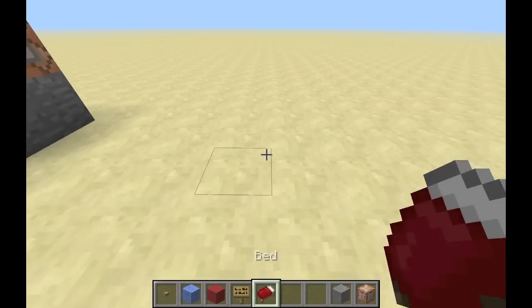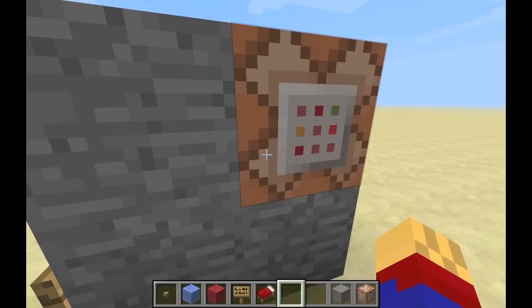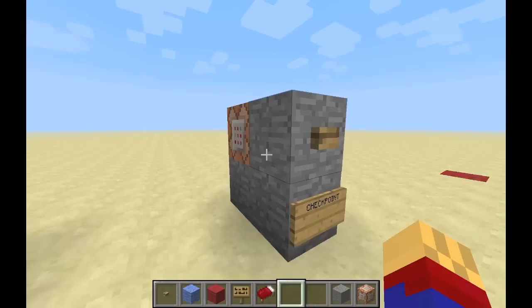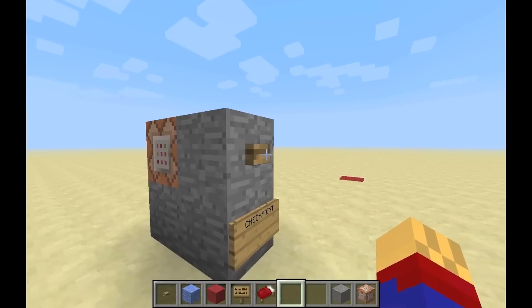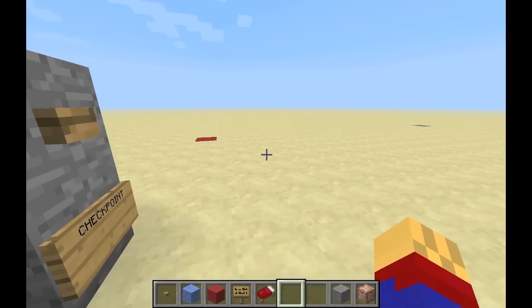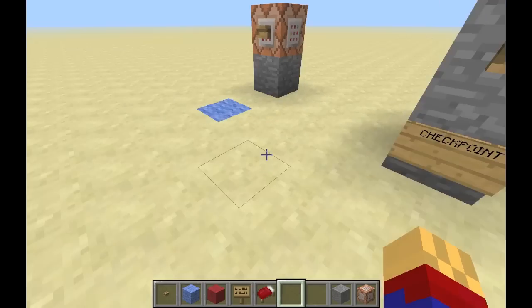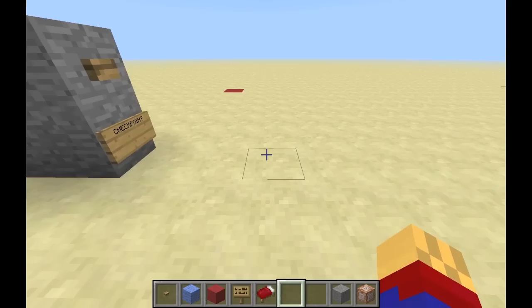Seriously, if you want to take the time and effort, this will make whatever kind of custom map you're making a lot better — just this setup right here. There are lots of other ways to do it too: you can make it automatic, use pressure plates, use trip wires, or even rig up some command blocks to create a player sensor that activates checkpoints automatically without the players even noticing. It's a bit more advanced though, and if I continue making these tutorials, maybe I'll make one in the future.